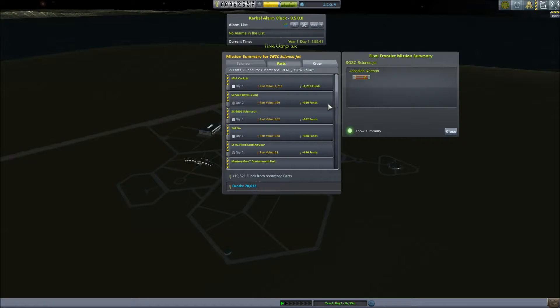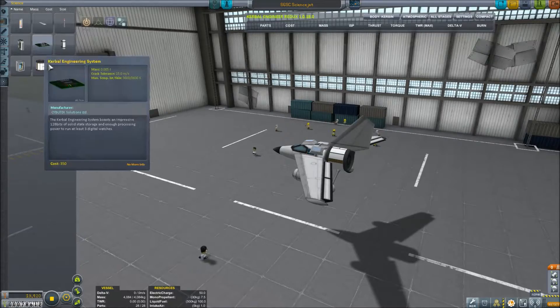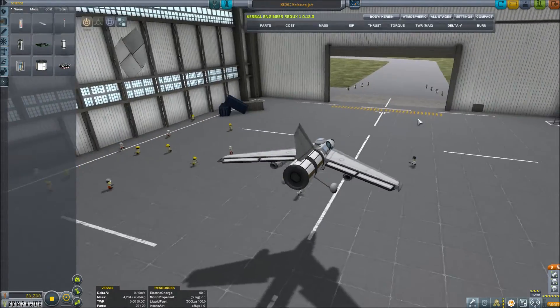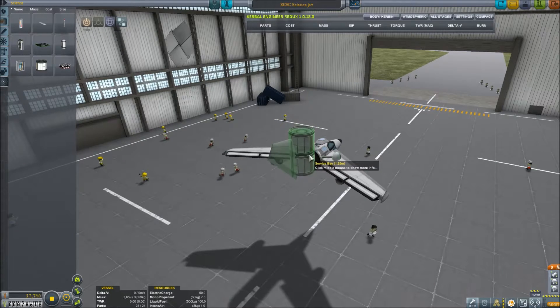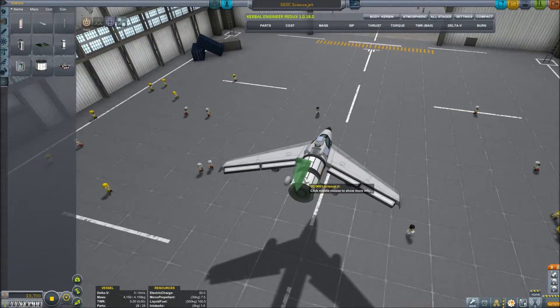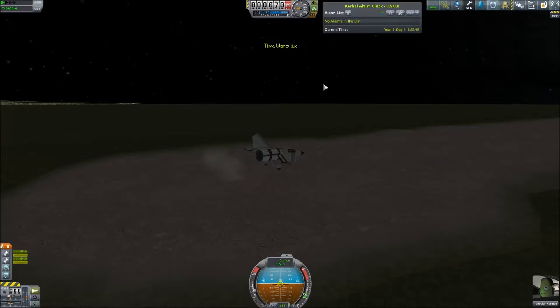We're going to recover the vessel rather than revert, and instead of that last science bay we're going to slap on another science junior, because as I said we'll probably get one reading in the air and definitely one in the mountains. This is 0.2 tons and does add a good deal of length to the plane. We'll move the tail fin back. Save and launch, and let's try once again. Sounds like we're cleared for takeoff — let's activate everything. Oh, we forgot to do the staging — we're going to do that in the hangar this time so it saves.